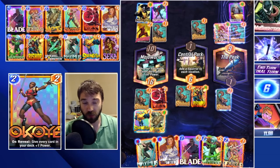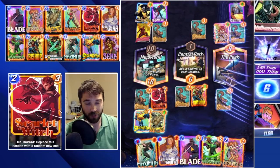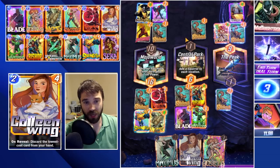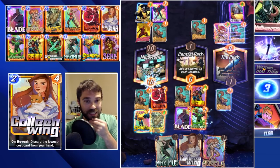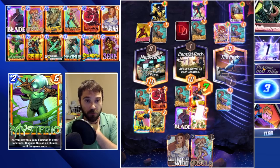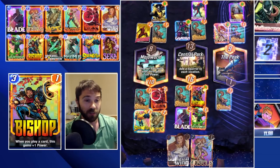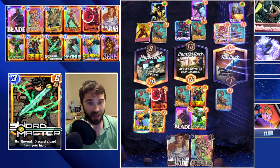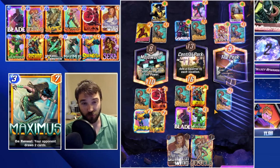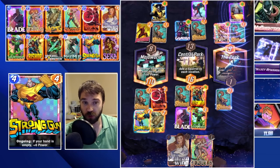Mojo does pretty decently in Mojo World — it gives us plus six if they pass. They could move their Nightcrawler out though, so we need to watch out for that. Let's do Blade and then Mysterio — not a great finisher, especially if they have something really big. It's only a ten-power play. They do move their Nightcrawler over. Mysterio comes down and they have a Gamora which triggers — it's a 12-power play but after everything triggers and reveals it's not enough. We got really really lucky. Had they had a Destroyer or a Hobgoblin they would have destroyed us. We got very fortunate against Mr. Bright Side.